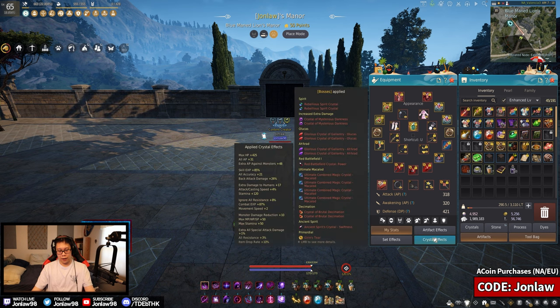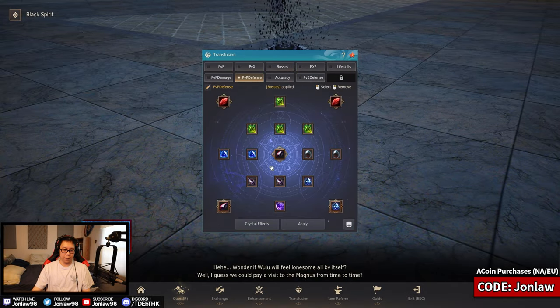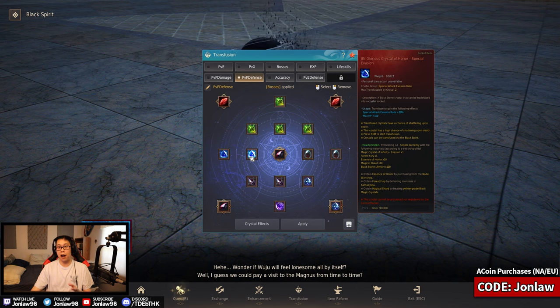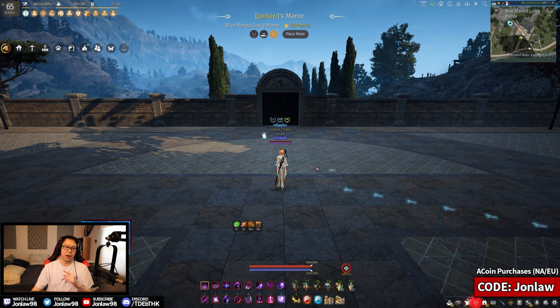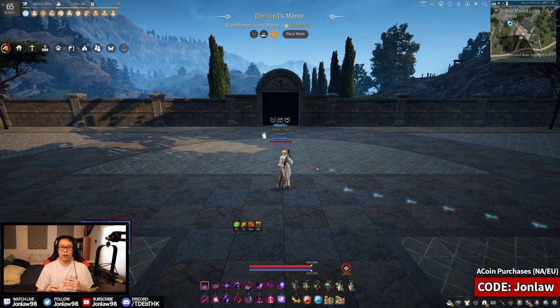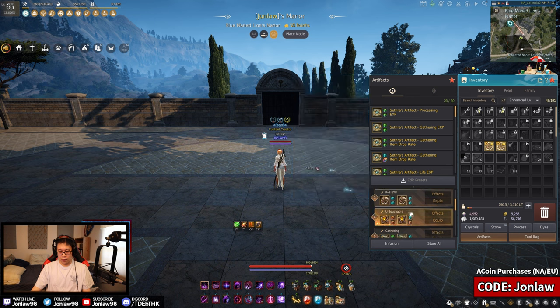If you haven't noticed, Special Attack Evasion to 10 is very important for PvP, and having more from your defensive crystals combined with these artifacts is very good. If you want to see my crystal setup for everything, I'll leave a link in the description. It's more of an end-game video, but I do include some beginner-friendly entry-level crystal recommendations as well.